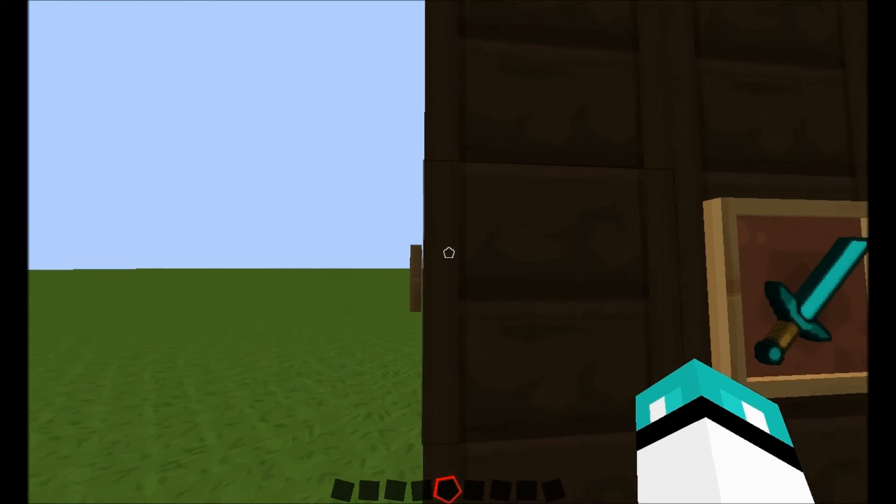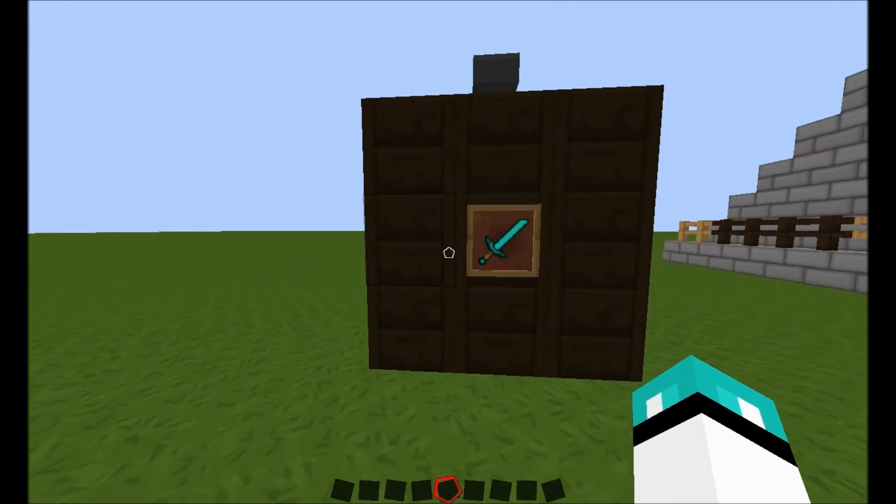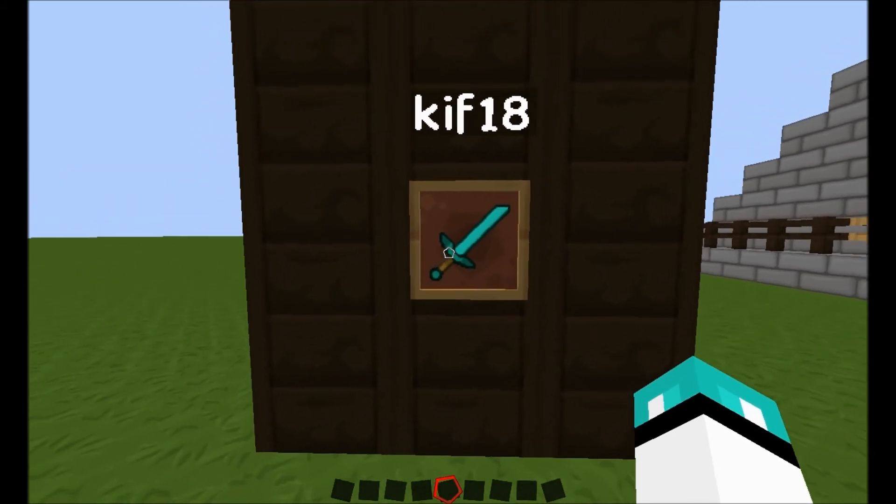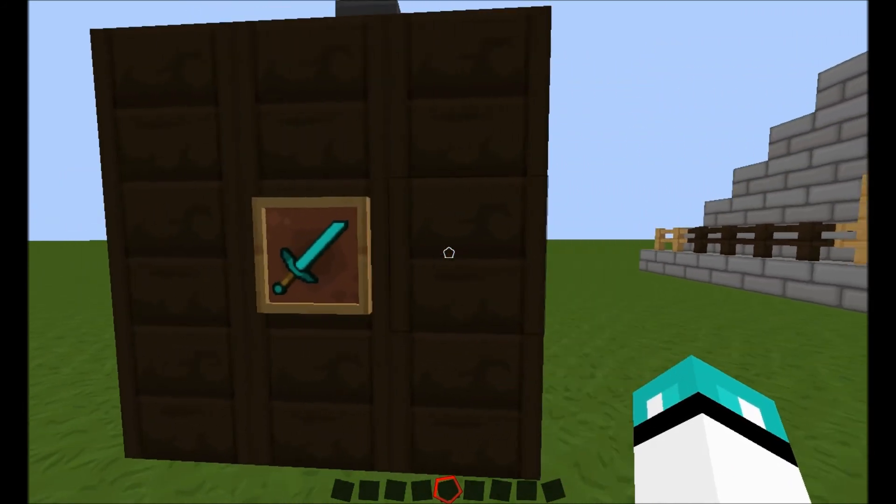Or we could go with any other item you want in the item frame. I just used a diamond sword as an example — you could do a slime ball, a skeleton head, something like that, anything you want. I think it looks pretty cool.